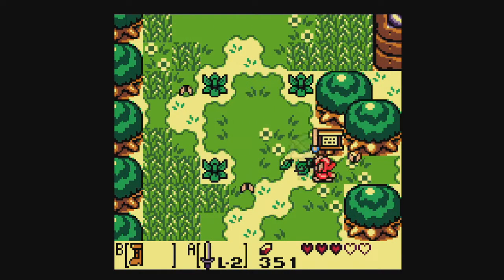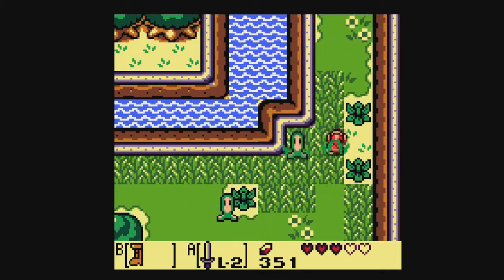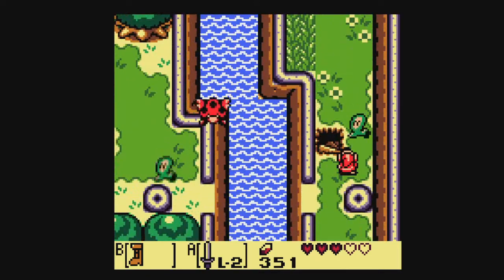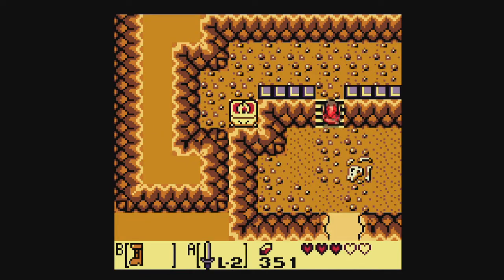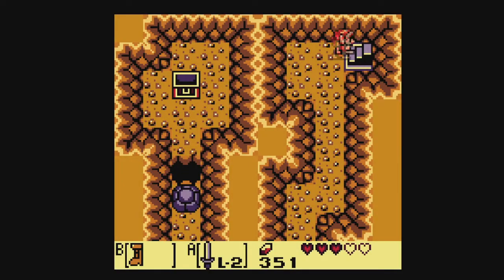One thing I found out: I now have over 300 rupees, so we can go to Wart and get his song. And then we can head off to — wait a minute — we cannot head off to level 8. No, this is Richard's Villa, that's right.